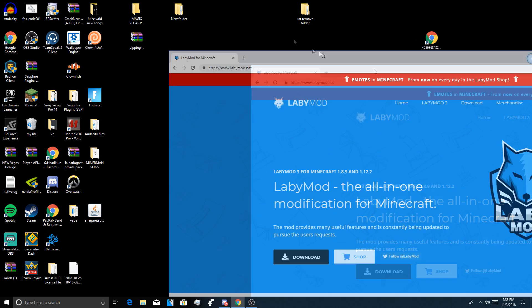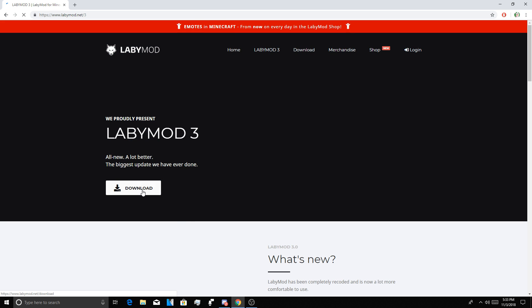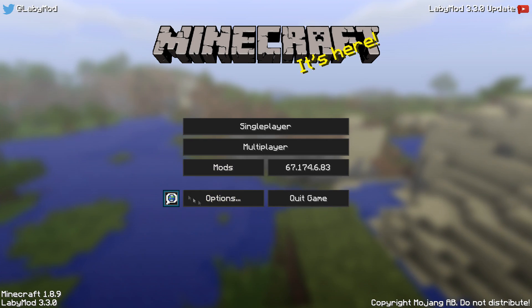First of all, you want to go to labymod.com, go to LabyMod 3, and install it. After you do that, you want to launch Minecraft with the Forge that LabyMod gives you.